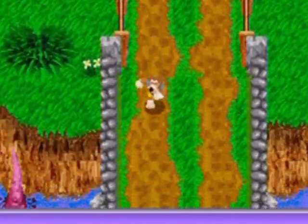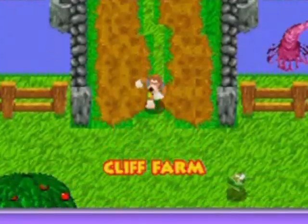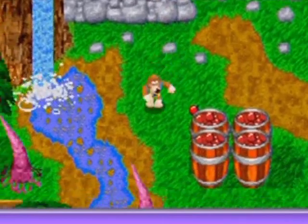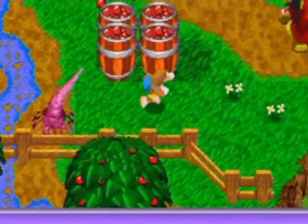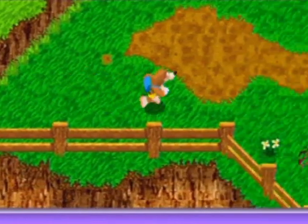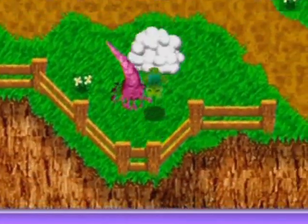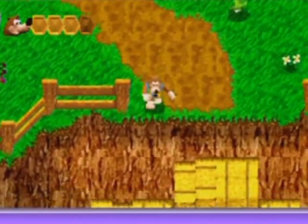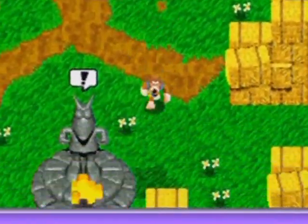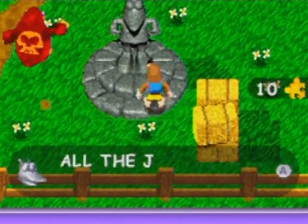Here we go. I thought that front gate would open once I finish the area, but nope, it doesn't. All the way down here — wait a second, what did I take damage on there? Did I take damage from the whiplash as I bounced off it or something? Anyway, there's the last jiggy.